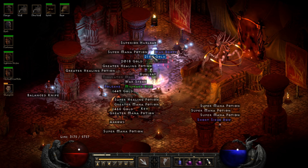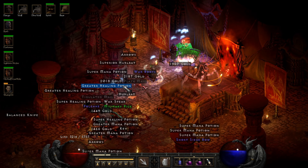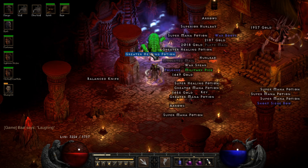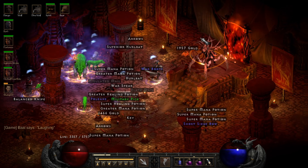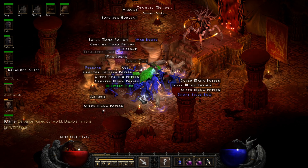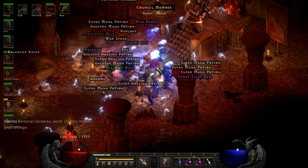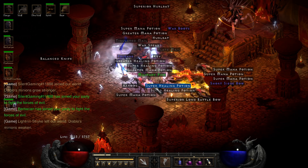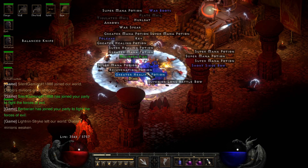These waves are a lot tougher on Players 5 or 6 — you can't just melt 90% of them on contact like you do on Players 1, and then certain things start to manifest and make things even more annoying. Like the cold immunes, for example. Even though the Hydras are obviously more dangerous, I do like to telestomp this mob because the longer they live, the more they spread out and the more Hydras they can cast. These guys, if you're right on top of them, are still no big deal.